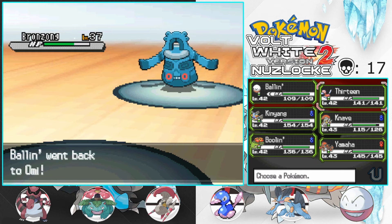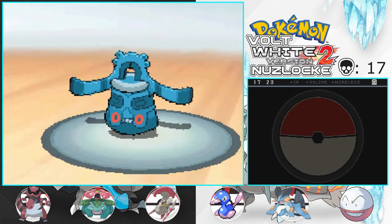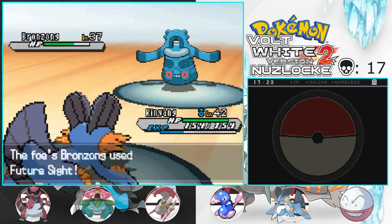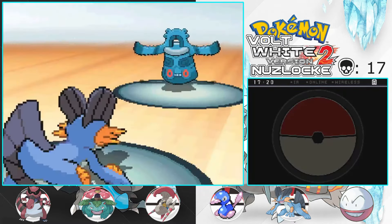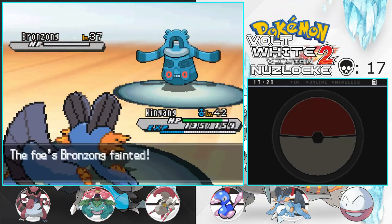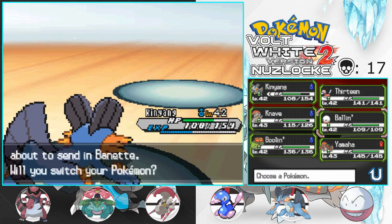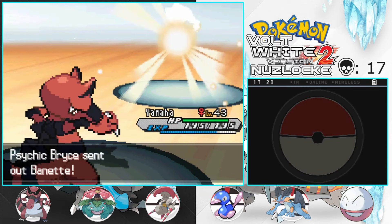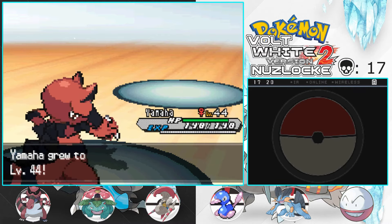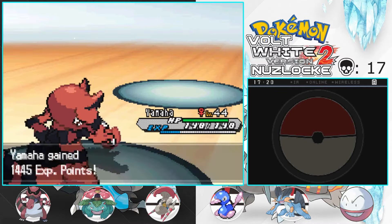This is one of those moments where I wish I had a fire type. The only weakness that Bronzong has is fire, so there's not much I can do to get this otherwise. Let me use Surf then. I don't know if the Future Sight is hitting this turn or the next turn — I think it's this turn, but I'll be okay. I'm probably giving Yamaha a little bit too much training, but we're going through Celestial Tower — there's so many ghost and psychic types, there's not much I can do about it.